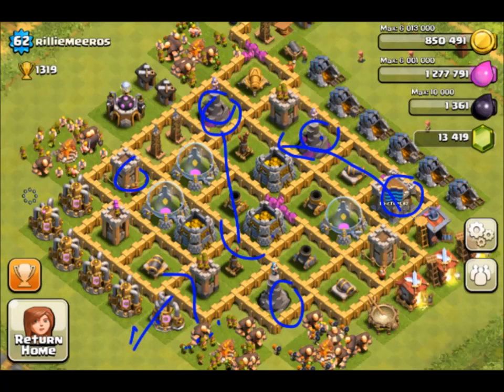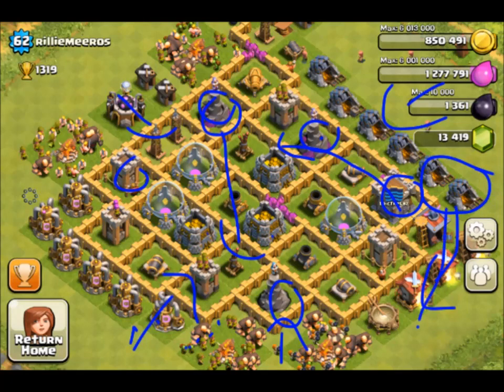What I'd really recommend upgrading at your level is definitely the wizard, because level one is very weak, and also the teslas. This base is pretty good but you just need to move stuff around. From the top, if you want attackers to take less gold from those collectors, try moving two of them near the barracks and switching the barracks over.